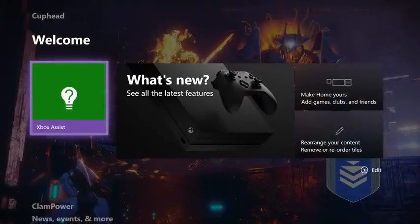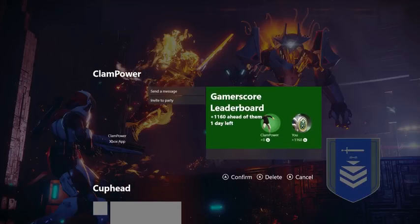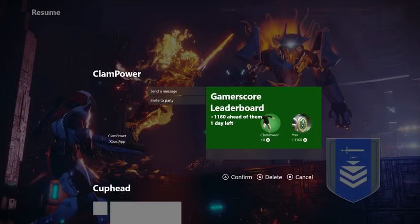Once you've added blocks, you can rearrange them by pressing Y on your controller, then using the left thumbstick to move the entire block up or down in the dashboard. If you decide that you don't want that block anymore, just press X to remove it.